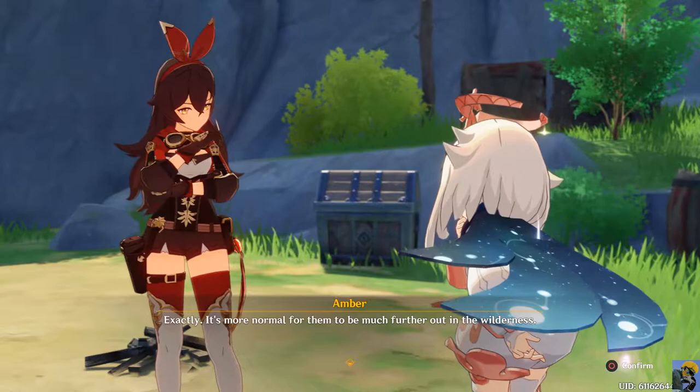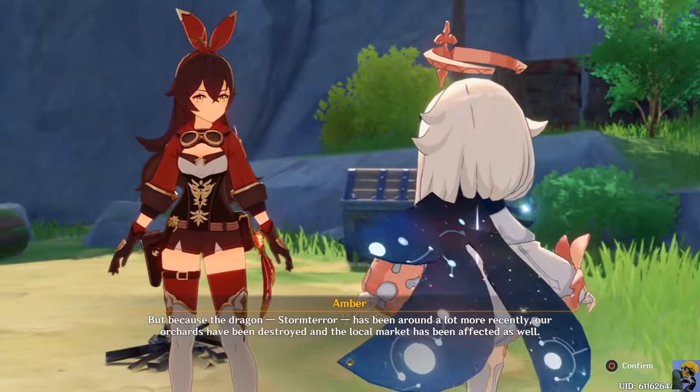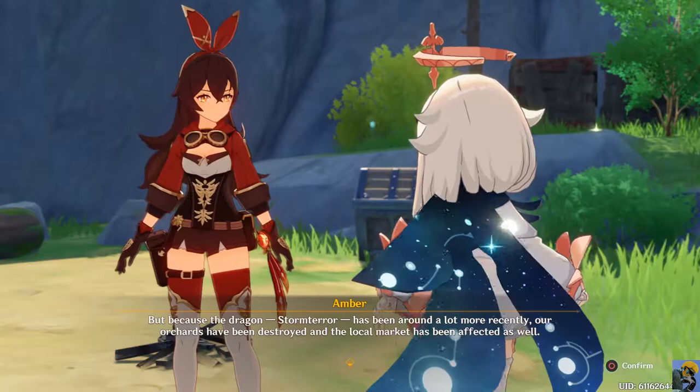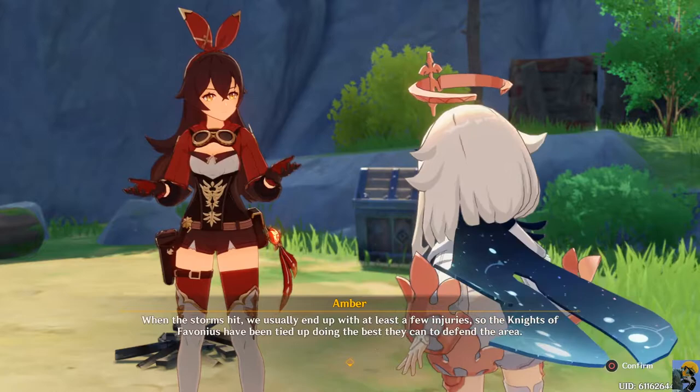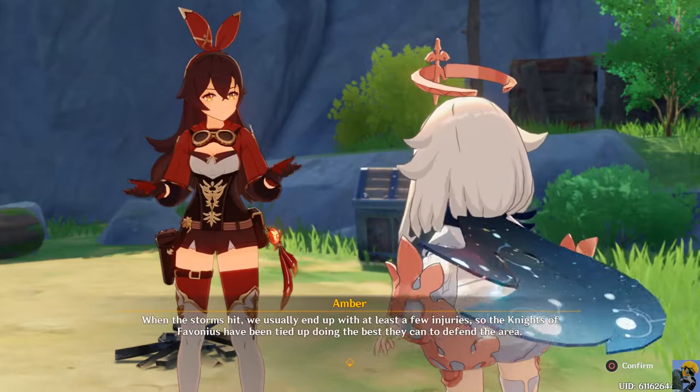It's more normal for them to be much further out in the wilderness. But because the dragon Stormterror has been around a lot more recently, Stormterror have been destroyed and the local market has been affected as well. When the storms hit we usually end up with at least a few injuries, so the Knights of Favonius have been tied up doing the best they can to defend the area.